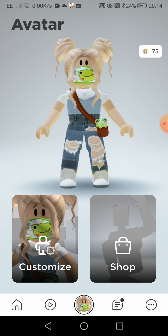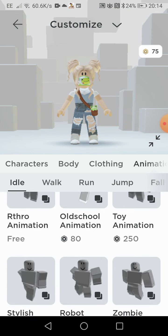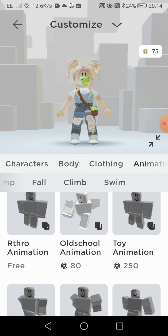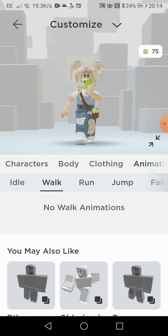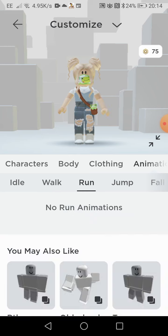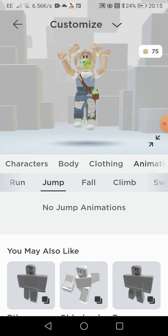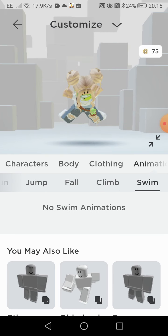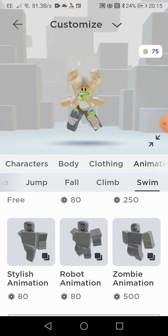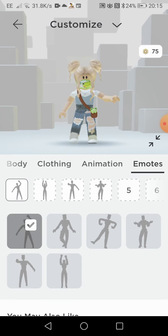If you want to, you can like and subscribe! Oh wait, I mean — animation. I bought an animation and it didn't give it to me, so I'm very annoyed about that. Jump, jump — we got the jump! Fall, climb, swim. I had to buy the animation anyway. Goodbye!